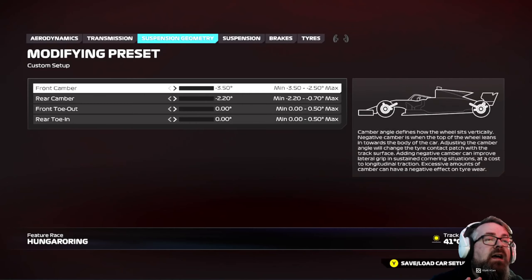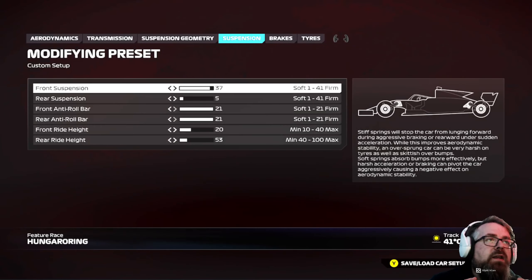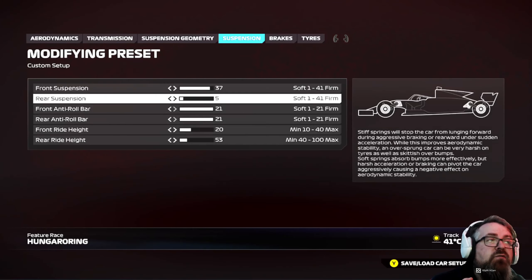Onto the suspension geometry — it's left, left, left, left. On the suspension, I've gone with 37 on the front suspension. There is a little bit of understeer, especially at turn two and turn three, and then turn four as you go up the hill. I think that's just the circuit, so I've gone with 37 on the front to dial out that understeer. I've gone with 5 on the rear suspension just to stiffen it up and make it a little bit softer. If you want to run more, run more — there is no right, there is no wrong.